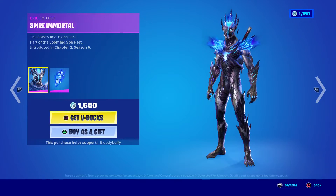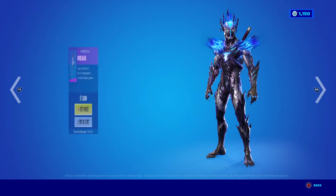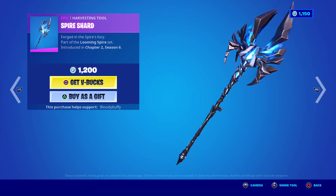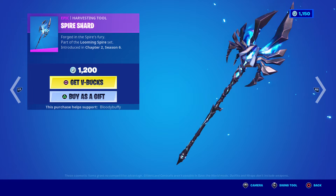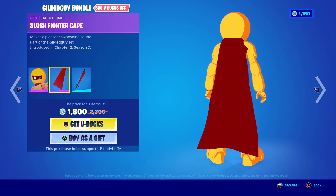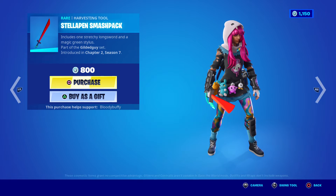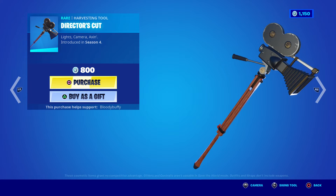Spire Immortal is back after 31 days along with his Spire Shard. Then we have Gilded Guy — really don't like this one — 41 days, I've never seen anyone run this. Then we have the Director's Cut back after 42 days — I actually gifted this to Tabor.